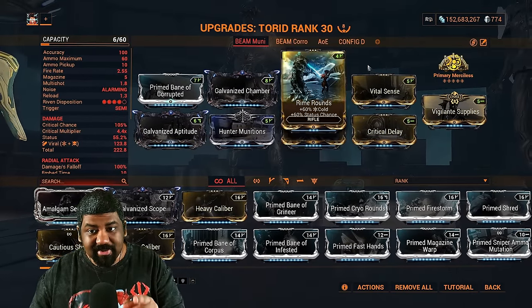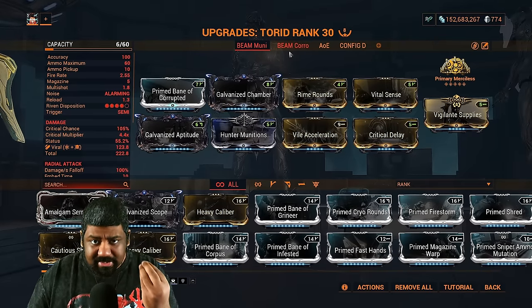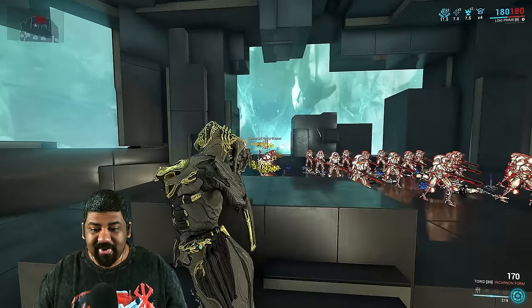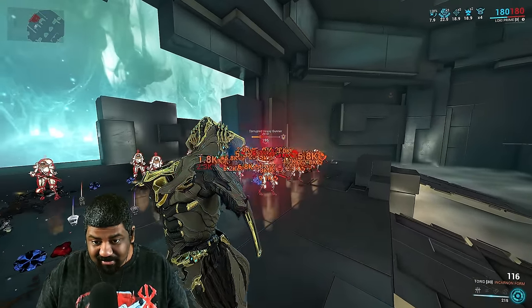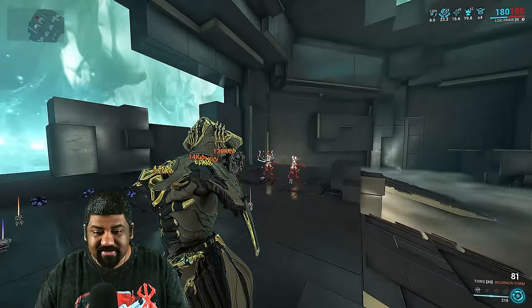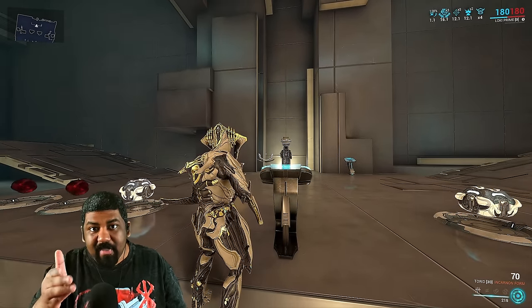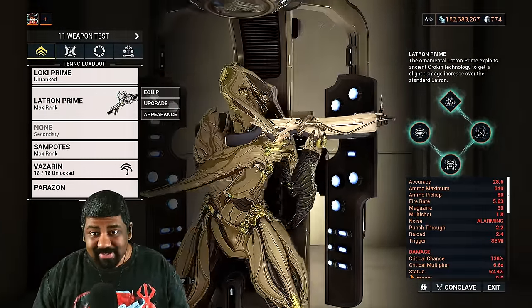These are level 195 Corrupted Heavy Gunners with the Steel Path modifier. Your basic viral Hunter Munitions loadout is: one elemental mod, base damage, faction damage, and the rest of the juicy stuff to deal giga damage. There's also a corrosive version — just add an electric mod and now it's corrosive, dealing even more damage than the Hunter Munitions build because these enemies are weak to corrosive. However, the Hunter Munitions build is better for damage over time so you can kill off stragglers.